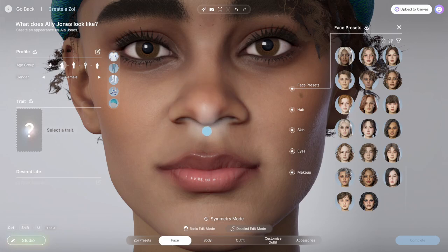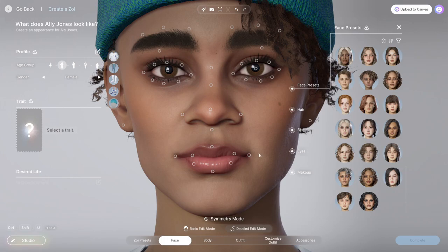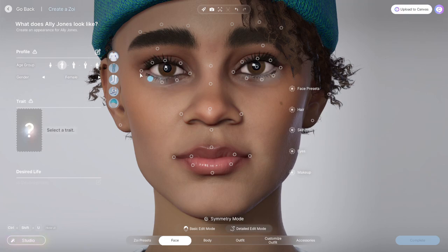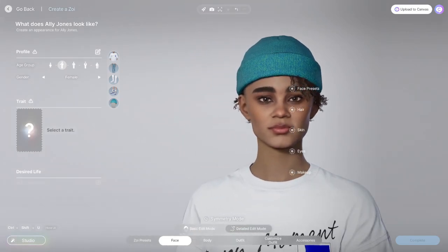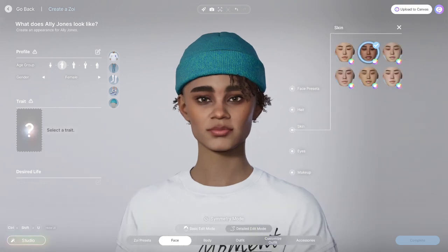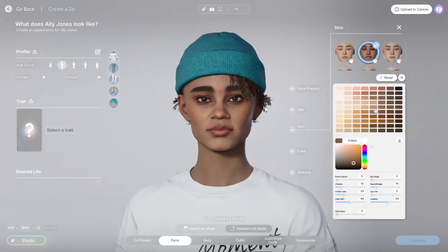So I played around with these face presets. I could not figure out how to do some of this stuff. I'm going to have to play around with Inzoi character creation more, because I couldn't figure out how to change the chin. The chin and jaw area where there's not those little circles does not look like my face exactly. Also, you guys can't really tell, but that hat was getting on my nerves and I was struggling to figure out how to get rid of that hat.